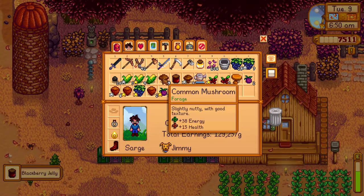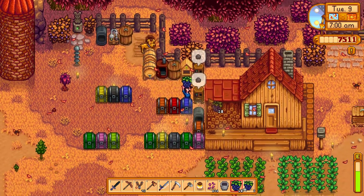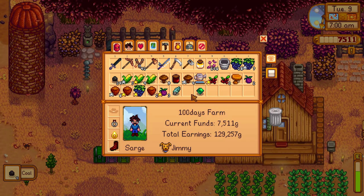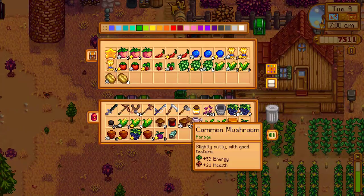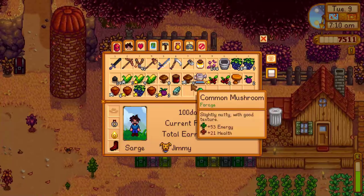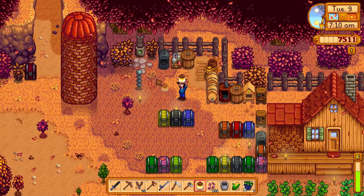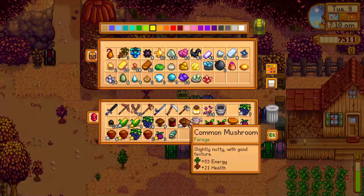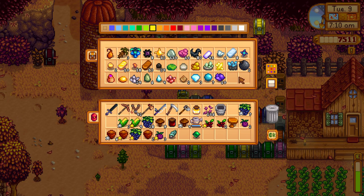I have a heap of these. Take the coal — I'll save it because I don't want to smelt anything right now. We have just enough for the upgrade. We're going to upgrade our copper axe to steel — that'd be sweet.